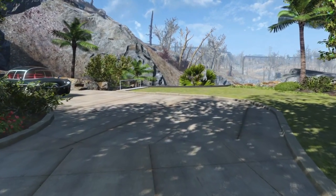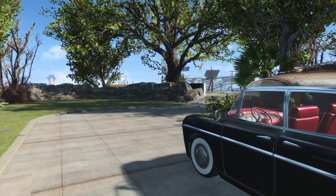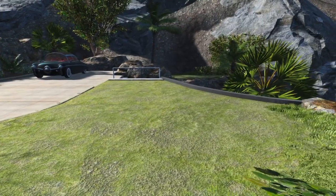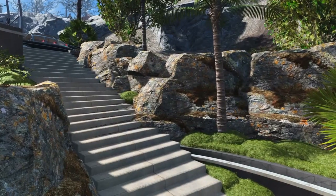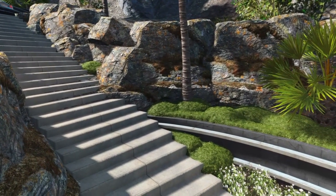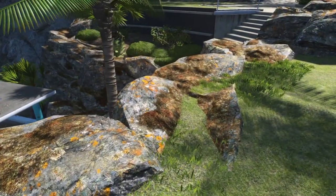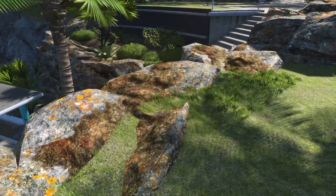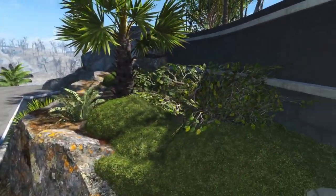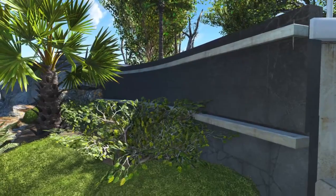I wanted to add in this little driveway parking area here just to give it some kind of yard before we go down into the house. Pretty simple yard right on the edge of the cliff, enough room to park a car, maybe two, and a long flight of stairs going down to the house. Before we go down I'll show you a little bit of the landscaping here — built up the rocks and the hillside using a lot of those large boulder type rocks.